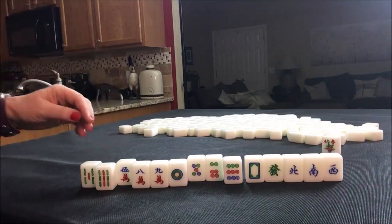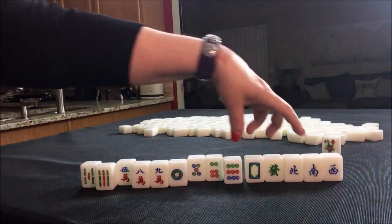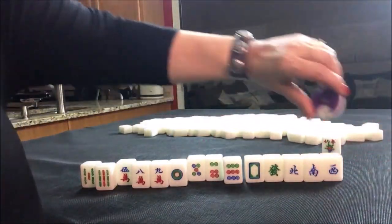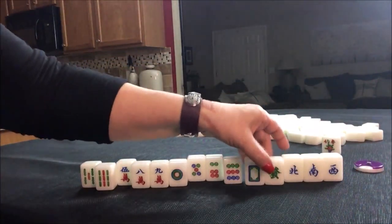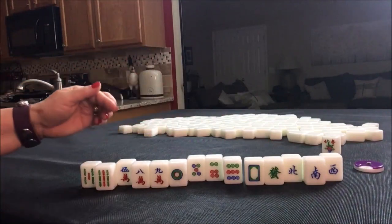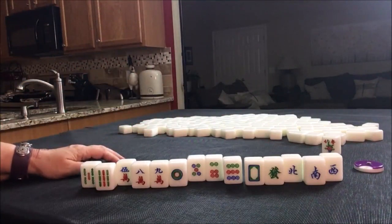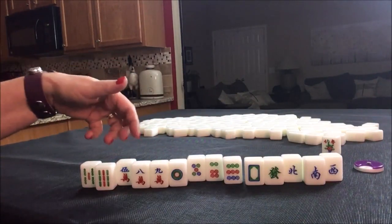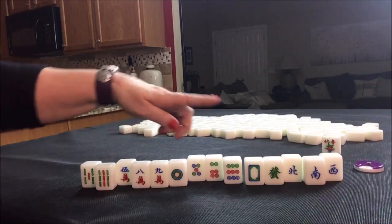So we would need to pair up the honors — the valued honors. If we are in south round and we are in east seat, these would be the valued honors. If we could pair up and pung, we might be able to get some additional score there. We still need more score though. We do have all the nines, so I'm thinking we might be able to do mixed triple chow — seven, eight, nine.